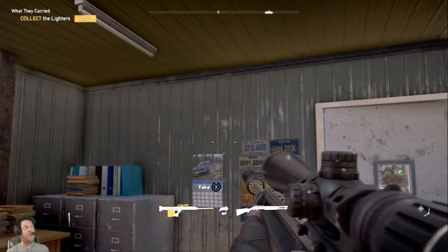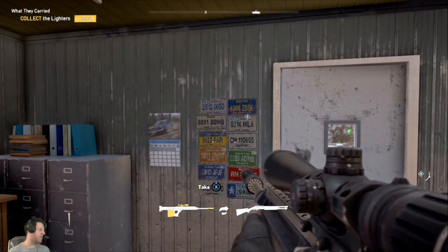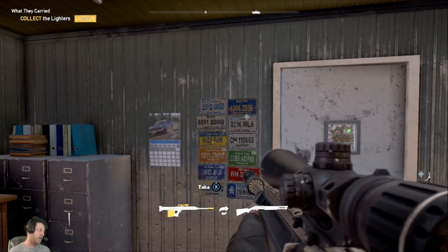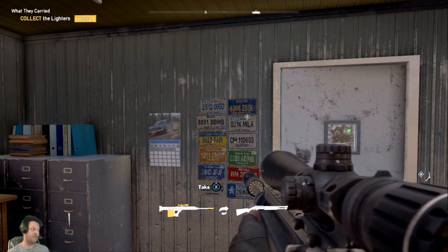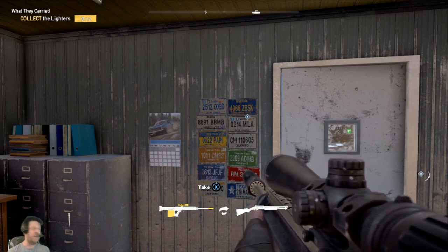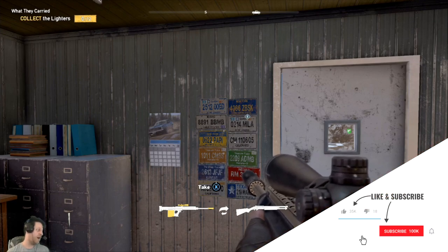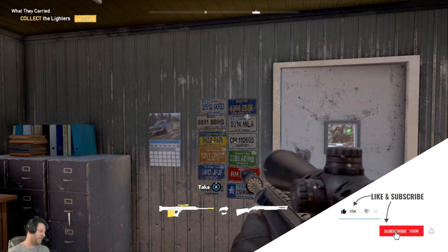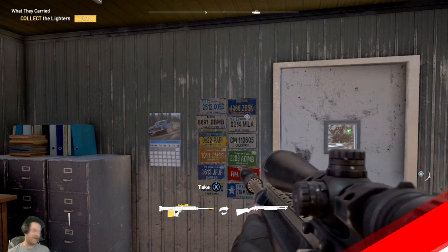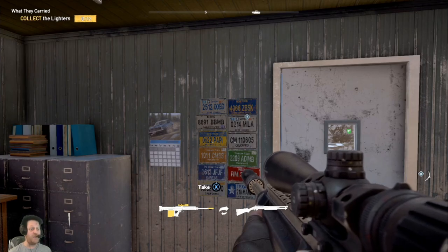So this was Lorna's Truck Stop in the Henbane River region of Far Cry 5. I hope you enjoyed it. I will see you in the next location and show you where the silver bars are again. I've been the Zebra Guy — keep smiling, stay happy, and I'll see you at the next location.